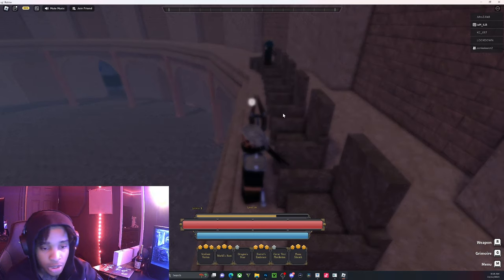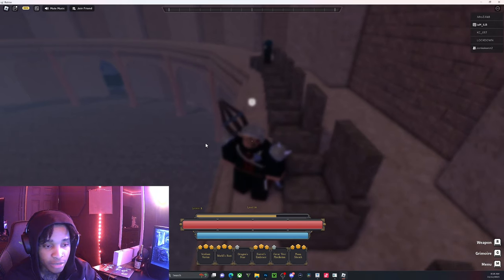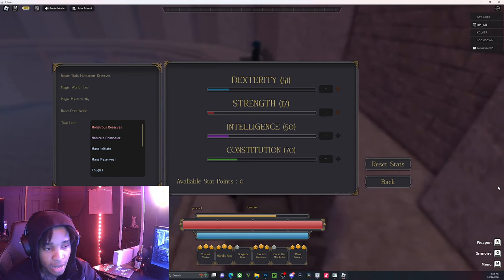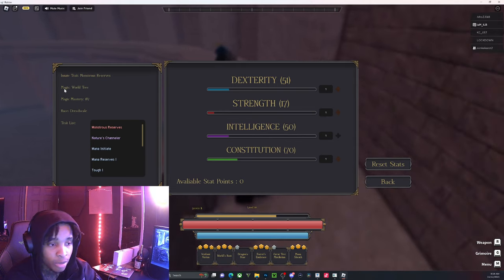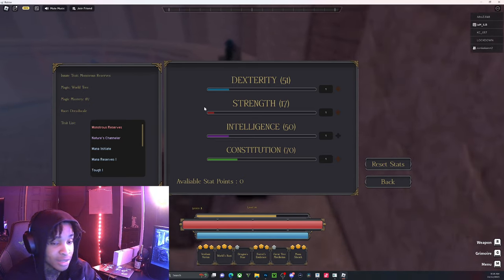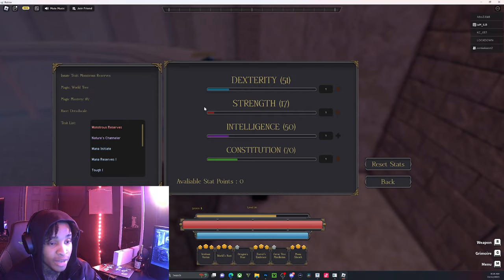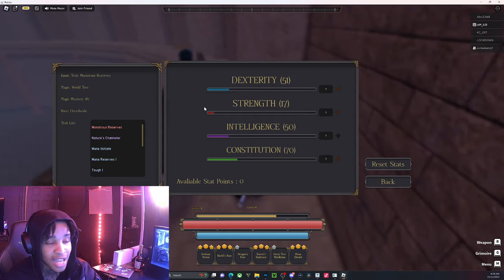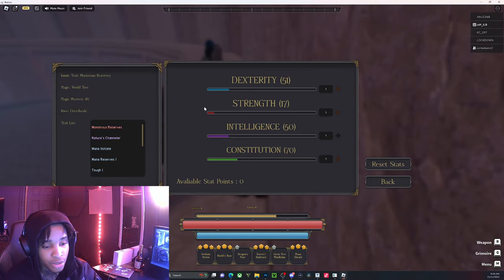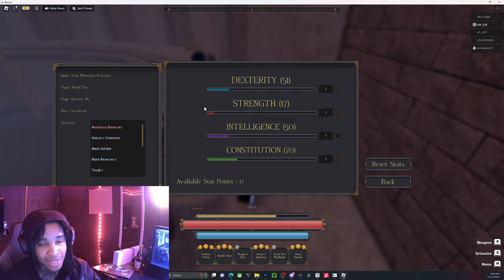We're running the dragon race called dread scale. We're running monstrous reserves so we can spam our moves. Obviously we're running world tree — you already know — so we get the drain. With the race we get 20% more health, 15% bludgeoning and slashing damage reduction, and the fear skill which is like a stun, similar to the wolf move.